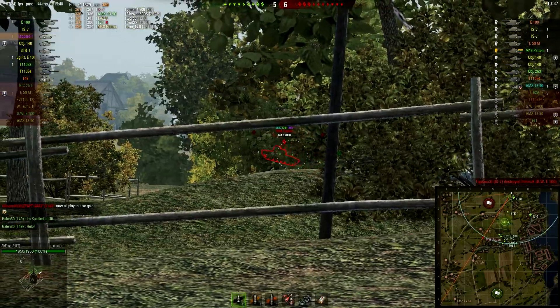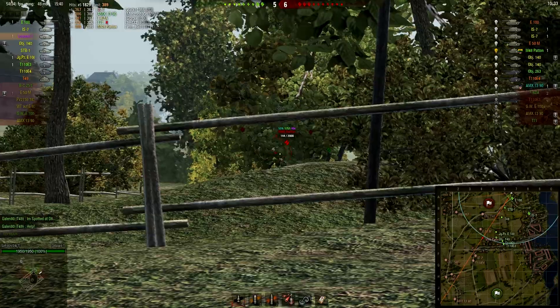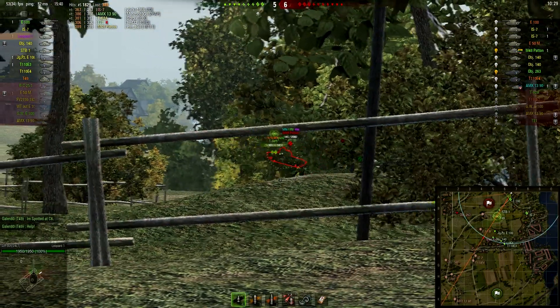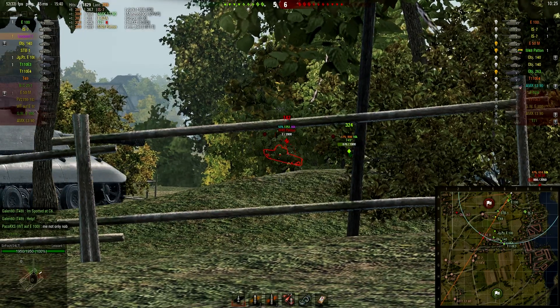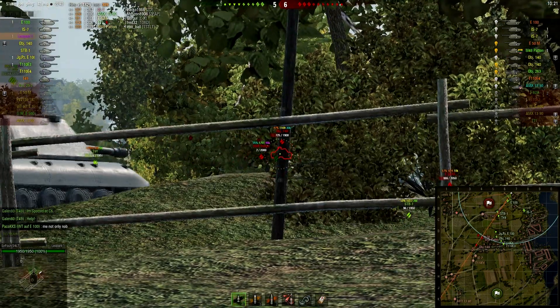Fully aiming at moving targets can be a pain, especially with that Patton being hauled down. I'm trying to get his side but not really connecting. The crosshair in the replay might look a bit weird but it kind of represents the direction I'm aiming. I do get to track the Patton but he still stays alive.